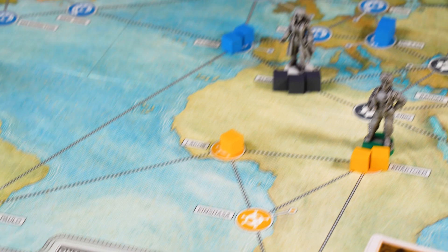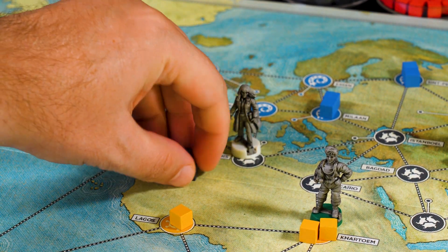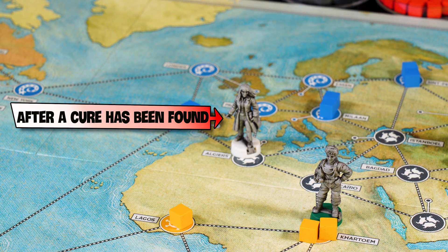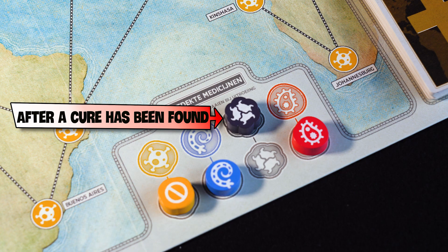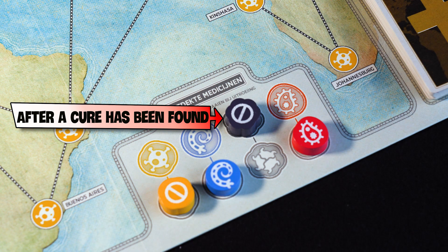If a cure has been discovered for this disease, you may remove all tokens from a city. When you manage to remove all tokens of one disease from the board, the disease has been eradicated completely and it will not come back.